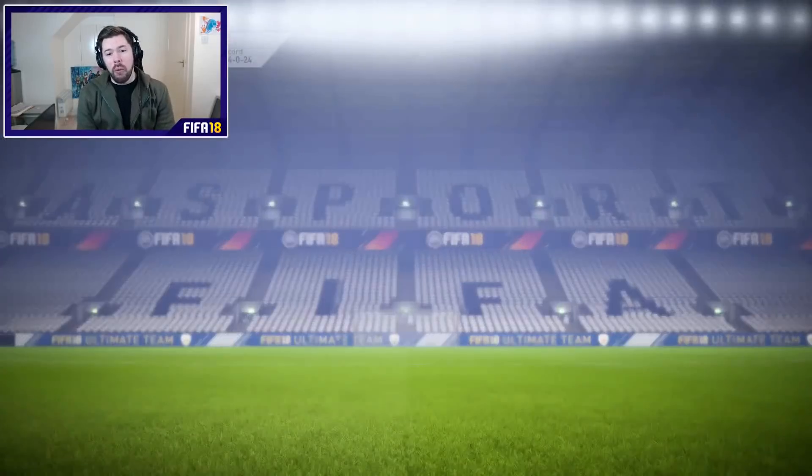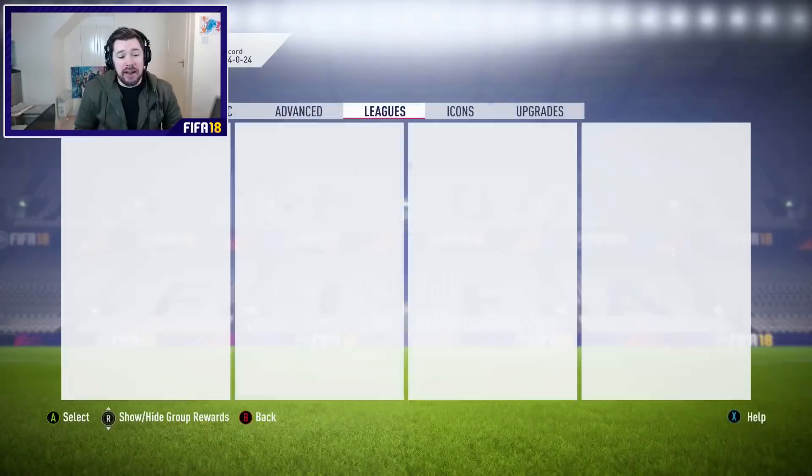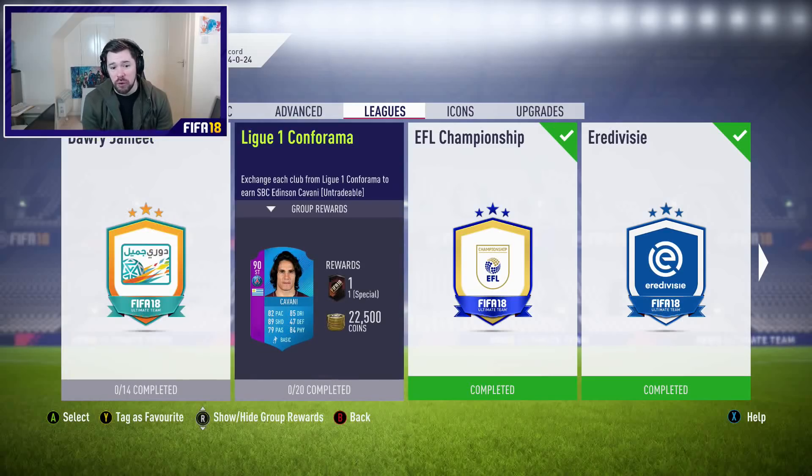What's up guys, Nepenthes here and welcome to some brand new league SBCs. EA have dropped the J League and the French League. We have got Al Somer who looks fantastic: 82 pace, 83 dribbling, 87 shooting, 84 passing and 84 physical. He's 6 foot 4 inches tall with 4-star, 4-star.